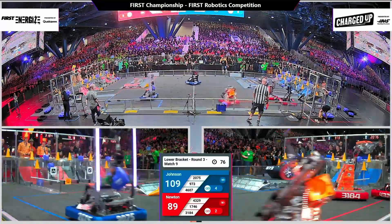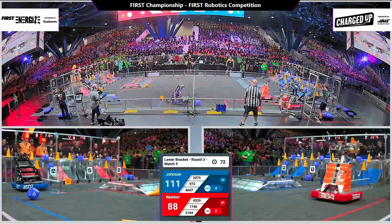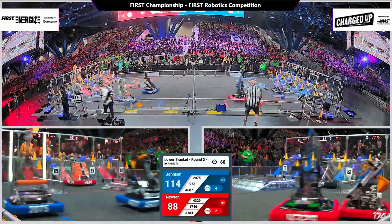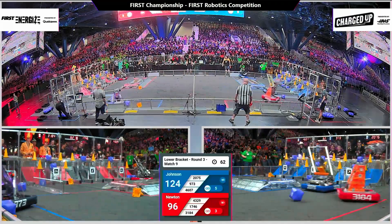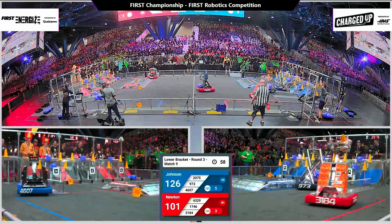The Johnson alliance with a 20-point margin in favor of the blue bumpers, but here comes auto and Blaze Robotics 3184 to change that. They complete a link on the mid node for eight points, and CIS answers for the Johnson alliance, holding firm to that 20-point lead.